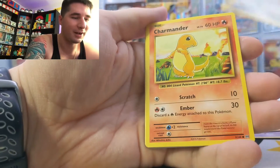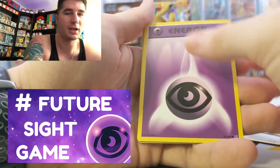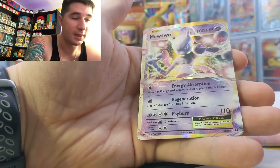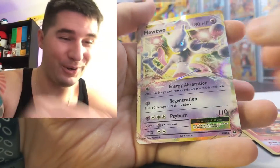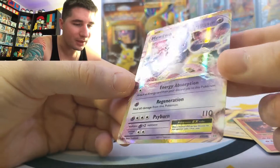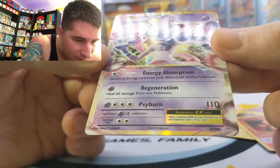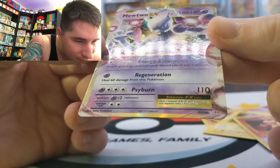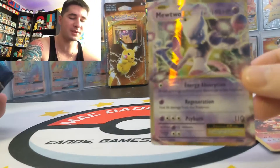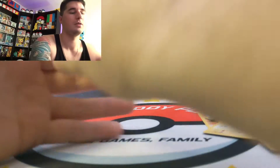Whoever gets psychic in the last video will get some free stuff, just hit me up. A Magmar — is that a rare? No, it's uncommon. And then an EX Mewtwo! I have not seen this card — this is really cool. I've opened up a bunch of XY Evolutions and looked at the cards, and this is really cool. It's 52 out of 108 so it's not a secret rare, but definitely a cool card. I can't believe I've been sitting on this box for months.